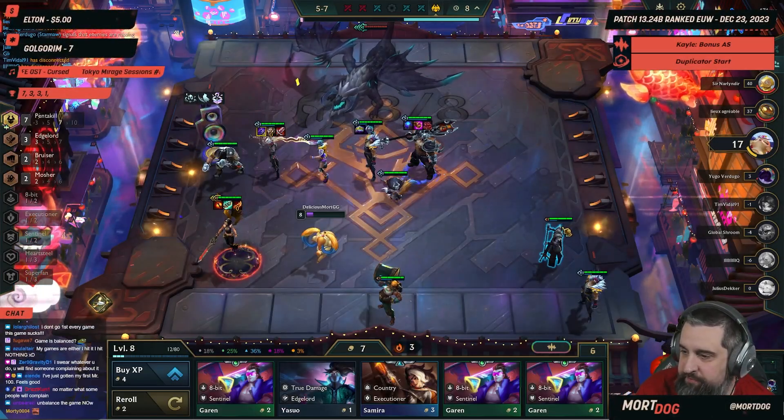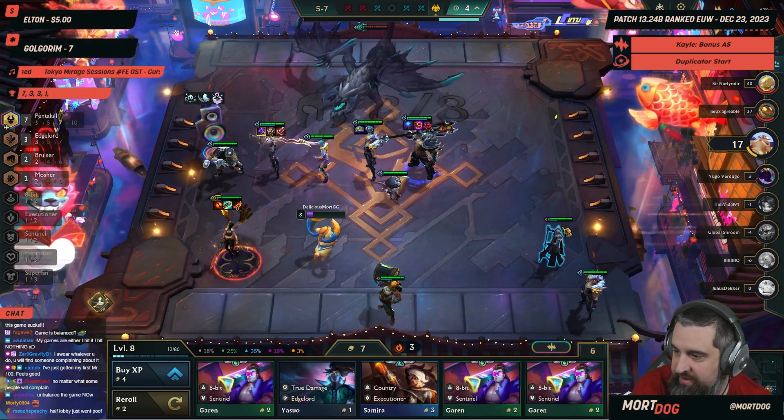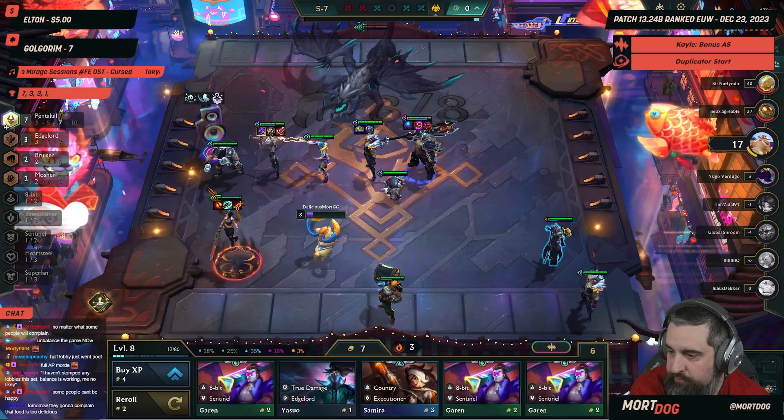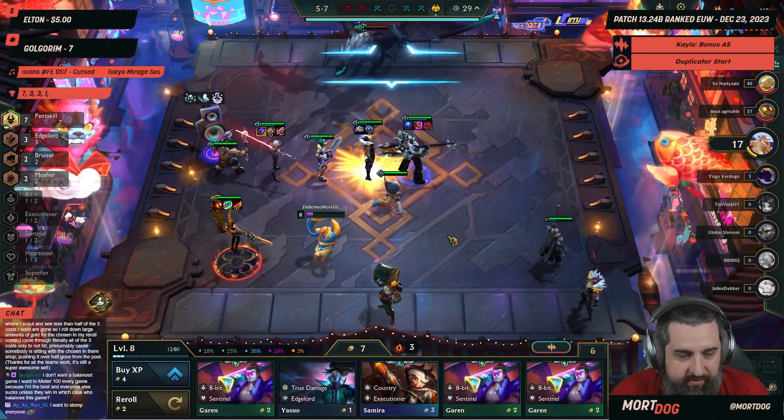Hey Mort, I've been playing TFT for two plus years, playing every set and hitting Plat. But this set I'm struggling to understand the mechanics of Headliner — when to change a 1-cost to a 3 or 4-cost. What's your insight on this specific topic, and do you think other players might be struggling as well?